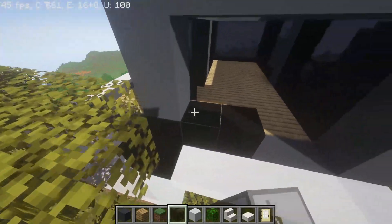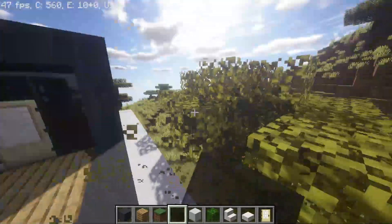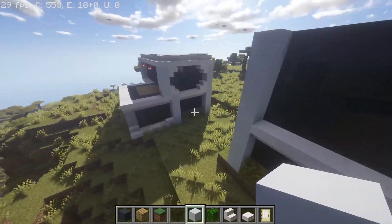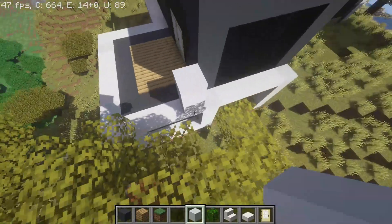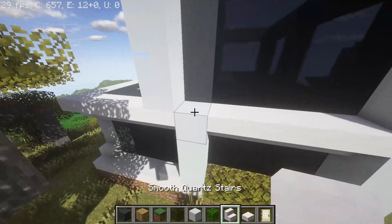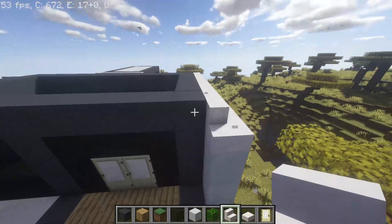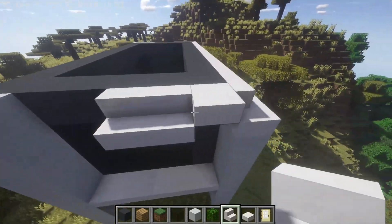Now that these windows are done, let's get rid of the tree. I think we're going to raise these up four blocks. Yep, up four here. This is not supposed to be flush so don't worry about it. We're going to place stairs on all four corners like so, and place upside down stairs on the roof here — very nice.